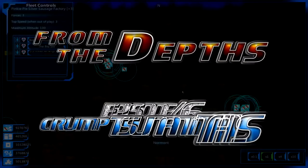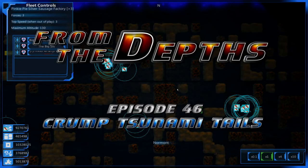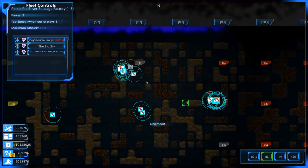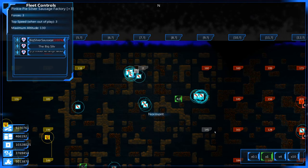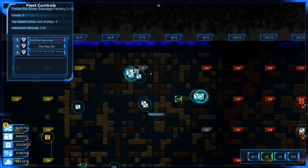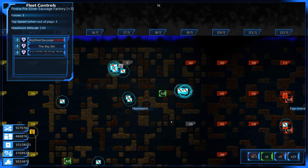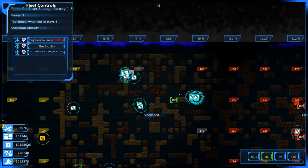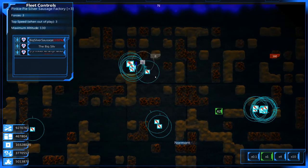Ladies and gentlemen, welcome back to another episode of From the Depths. My name is Skrote and it's great to have you here. I was trying to finish off the Grey Talons and what I didn't realize is they had two more really big squares of forces, plus others. It was just more than I could finish in one play session, so I figured we'd do just one more battle with the Grey Talons — and with that, I went ahead and brought in two more community ships.